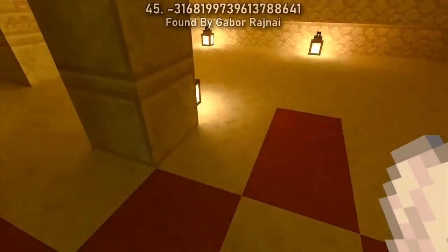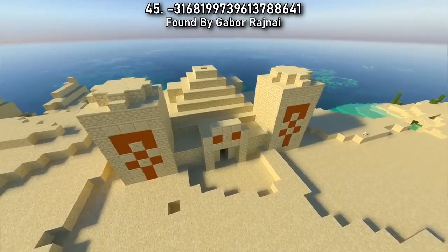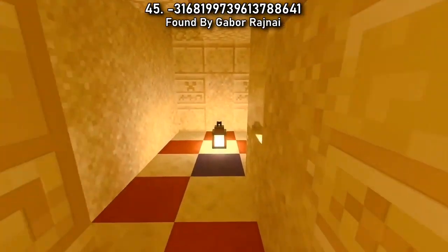If you're just wanting to brush up on your archaeology skills, Seed 45 is the one for you. Spawning right on top of a desert temple, you'll just be steps away from your first glimpse of the buried archaeology room.